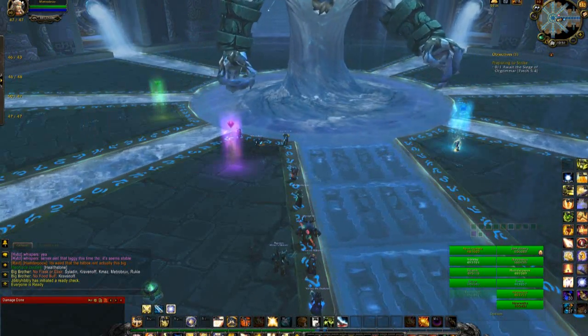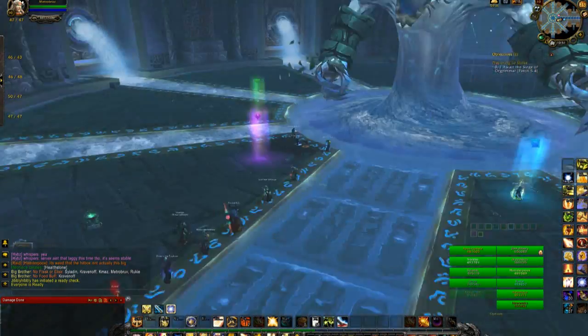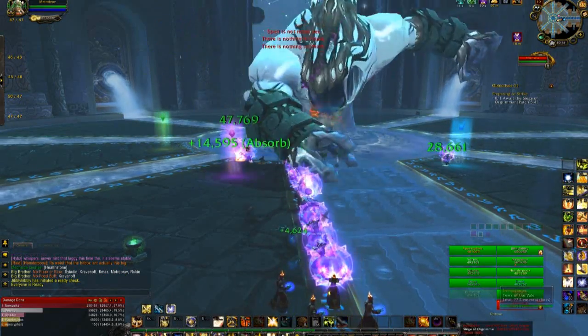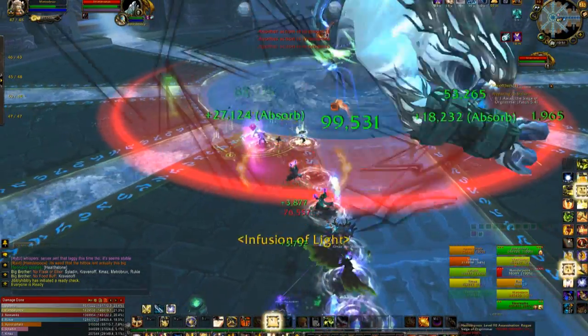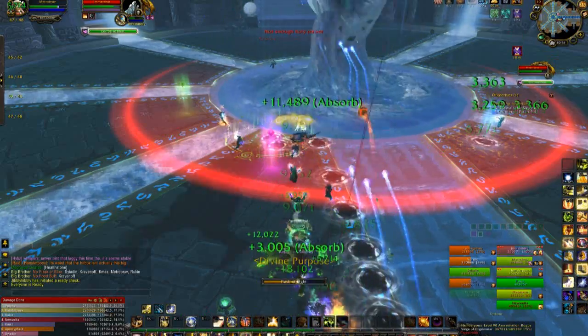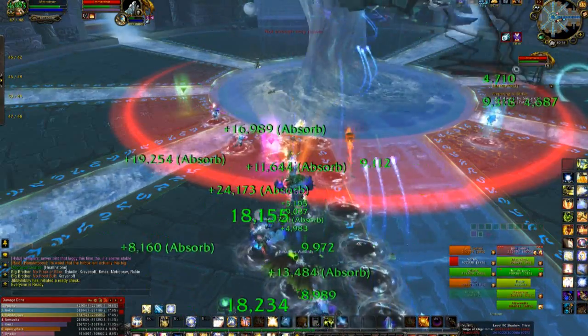In the first phase, we decided it might be a better idea to stay stacked up in a line — we still haven't really figured out the fight, it's like our third attempt. We're going to control where the puddles spawn and then we're all going to move. You'll see that strategy in action. I would not recommend this though — I would recommend what we do at the very end. Either way, very cool looking fight, very interesting encounter especially for a first boss.